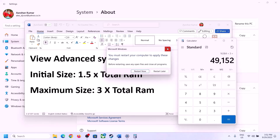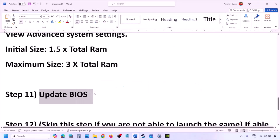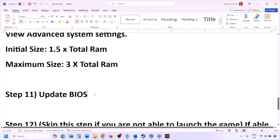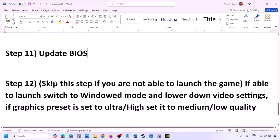The next step is to update your system BIOS. Go to your system manufacturer's website — for example, Dell's website for Dell computers or Lenovo's website for Lenovo computers. Select your model number, find the latest BIOS update in the software and downloads section, and download and install it. For laptops, make sure the battery is above 10% and the AC adapter is connected before updating. Do not unplug the power cable during the BIOS update. After the update, log in and launch the game.